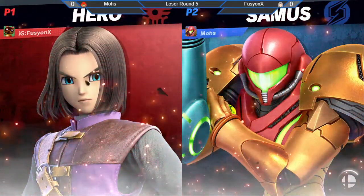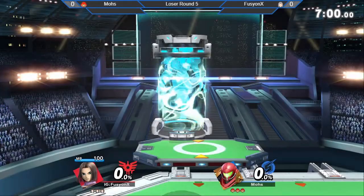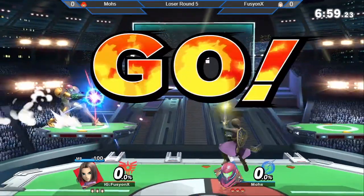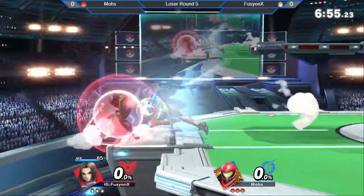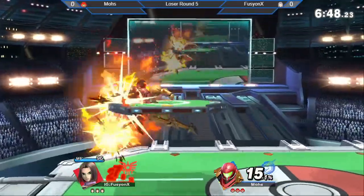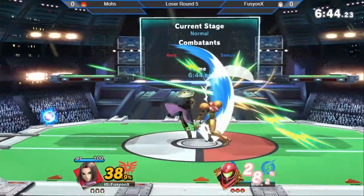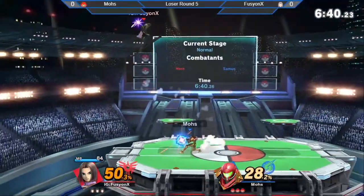Pretty good, Roy player. Alright, we are into the match. Get ready. His covenant phrase. I'm kind of curious to see how this is going to work, because Moe's is quite an offensive Samus, but Samus is definitely known for walling out their opponents, and Fusion also likes doing that, so I'm kind of curious.